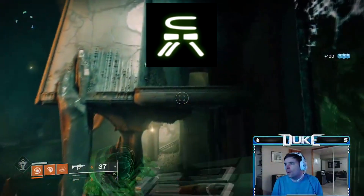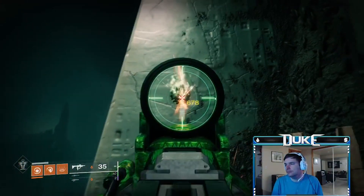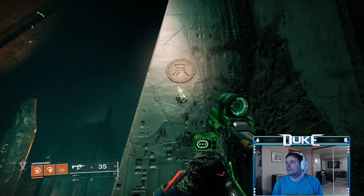The fourth symbol is in the warpriest encounter on the right balcony. Make sure to shoot this after completing the encounter, as I've noticed that if you shoot it early and happen to wipe, it will turn off the symbol and may need to be reshot to activate.